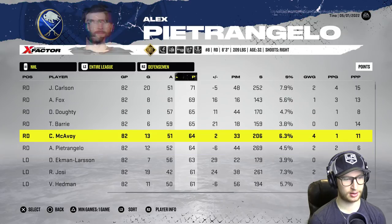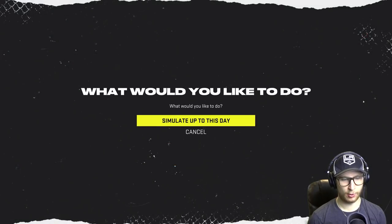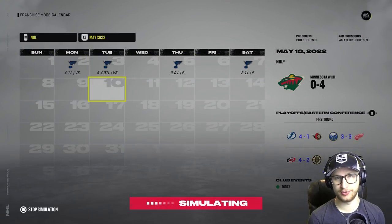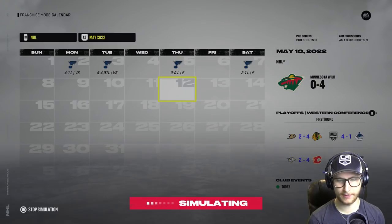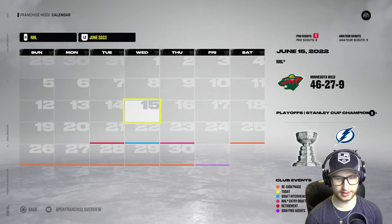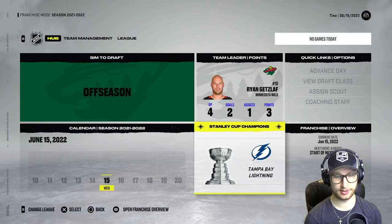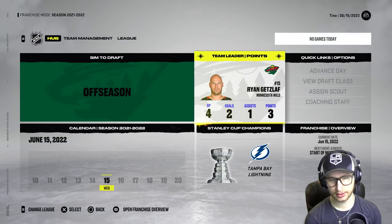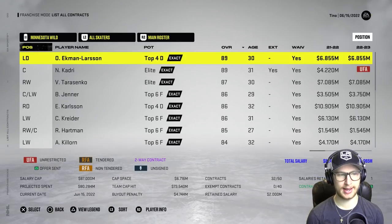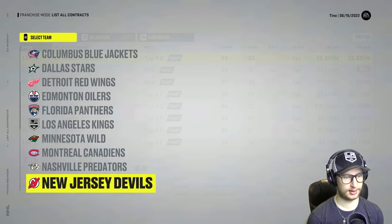On defense, Carlson with 71 — attaboy! Fox with a nice amount, Dougie 65, Barry 65. OEL is right there on the first page — so that's nice. And for my next trick, I will get swept in the first round. Told you. Tampa Bay Lightning winning Stanley Cups, even in fantasy draft land.